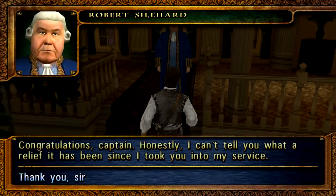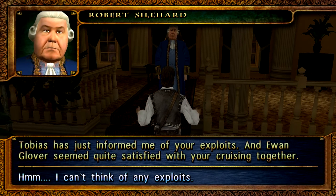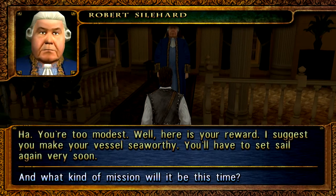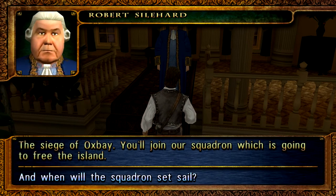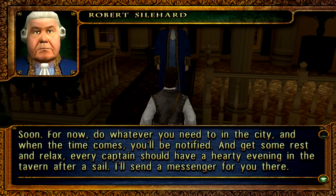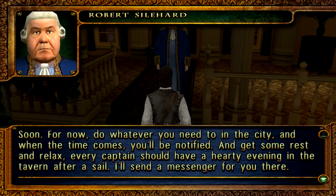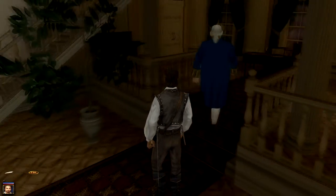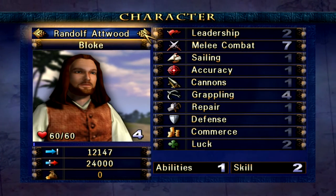Congratulations, Captain. Honestly, I can't tell you what a relief it has been since I took you in my service. Thank you, sir. Tobias has just informed me of your exploits and Evan Glover seemed quite pleased with your work together. I can't think of any exploits. You're too modest. Well, here's your reward. Yay, money! I suggest you make a vessel seaworthy — you have to set sail again very soon. And what kind of mission will it be this time? The Siege of Oxbay! Holy shit, are you kidding me right now? You'll join our squadron which is going to free the island. Do whatever you need to do in the city. When the time comes you'll be notified — get some rest, relax. Every captain should have a hearty evening in the tavern after a sail. I'll send a messenger for you there. Because I have to go there for the other quest as well.